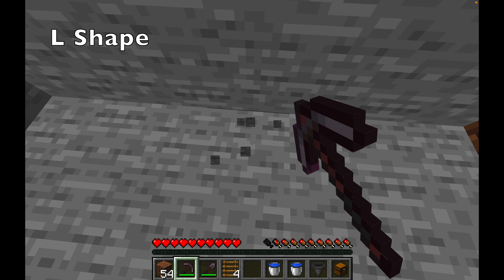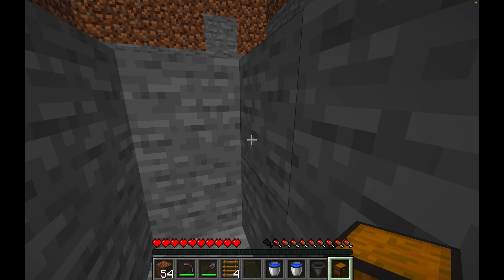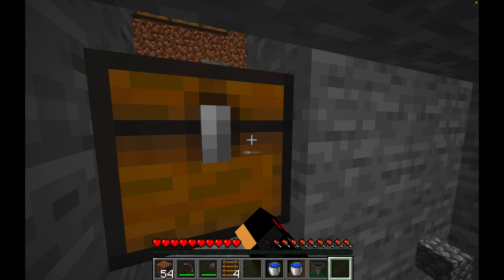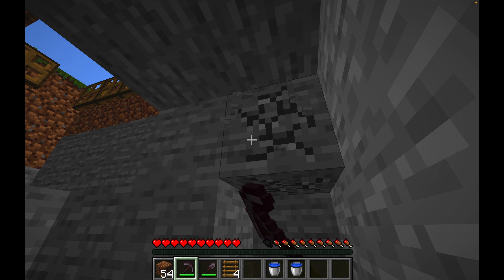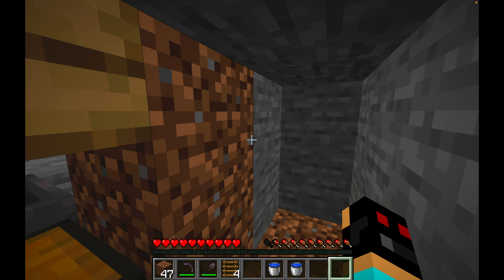Now, dig out an L shape out of a chosen wall, making it 2 blocks deep. Go into the hole and make a bit more room for yourself. Place a chest and a hopper coming out of the back. Continue digging out the room around you, ensuring you become level with the chest. Fill in the area around your chest and place your slab.